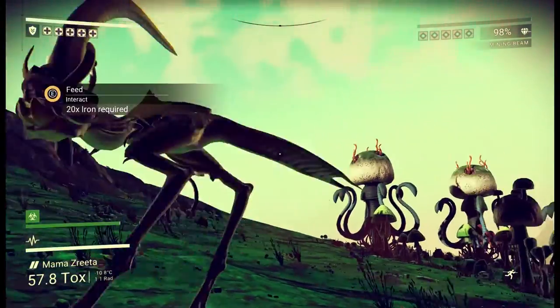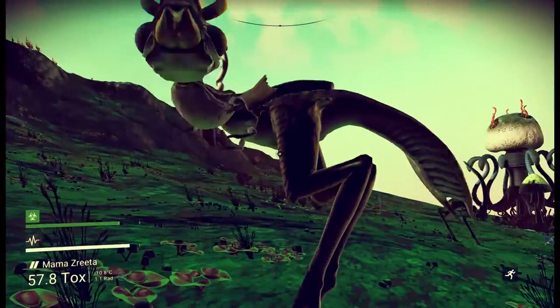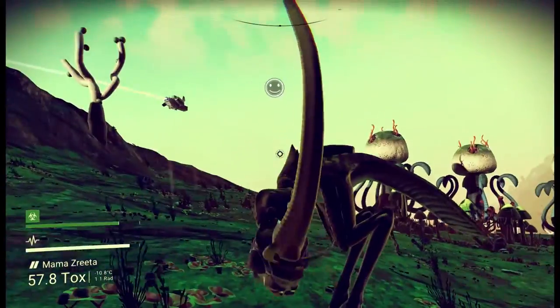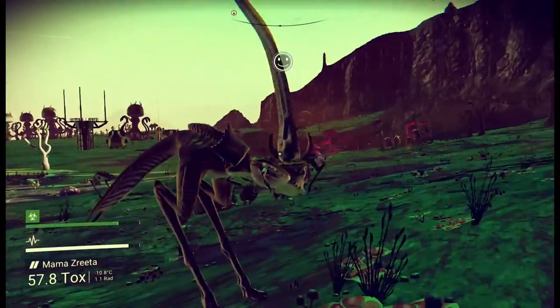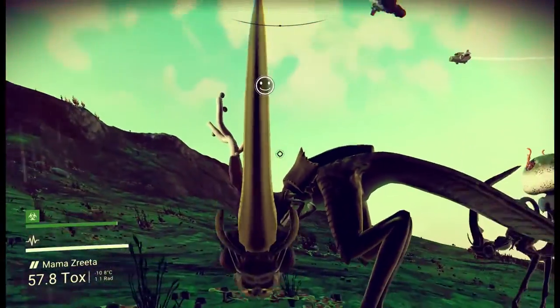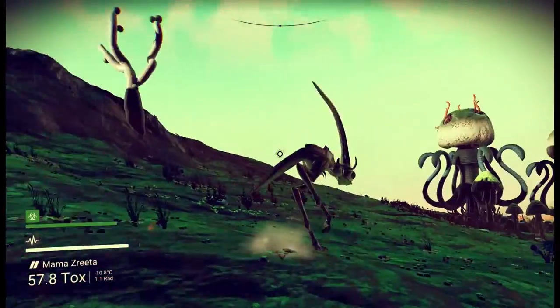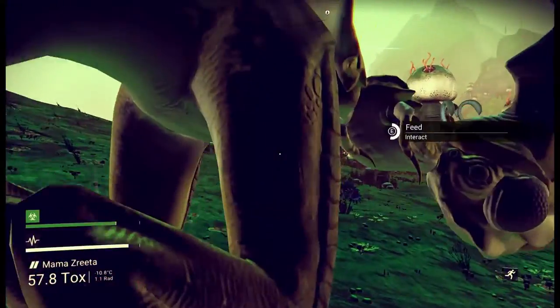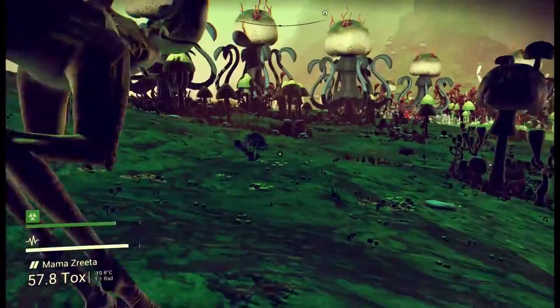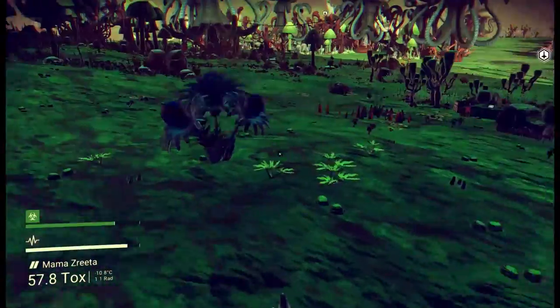Look at these guys. They want my iron. Take my iron. Can we feed you up a bit more? You're going to be my friend. It looks like this guy really wants to be a riding mount. I would love if this guy could be a riding mount. Is he supposed to be intelligent or just another animal? There's never any way of finding out, I don't think. He's not speaking to me — I think that's supposed to be the distinction in game.